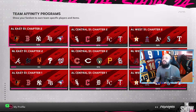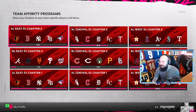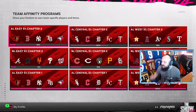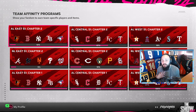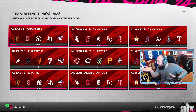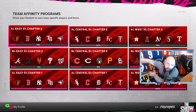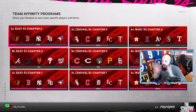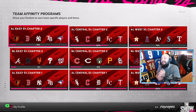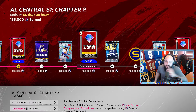Right now the AL Central is at 67%. I like to take my time with content — if they release a conquest map, a new program, or ranked seasons, I'm going to do it all. I like to do everything and see the full range of content MLB is bringing out, so we can have a bit of fun with it. The AL is at 135,000 XP.